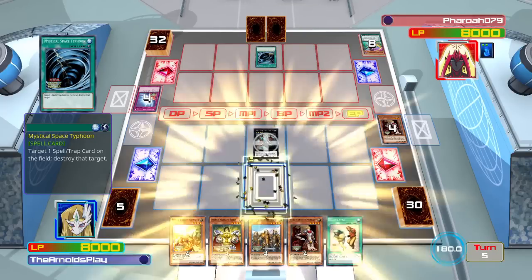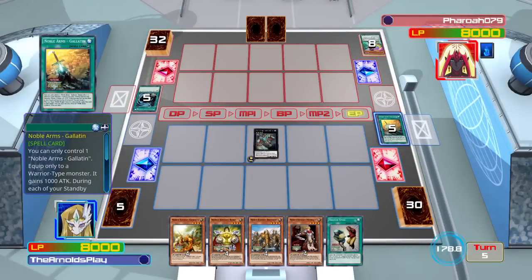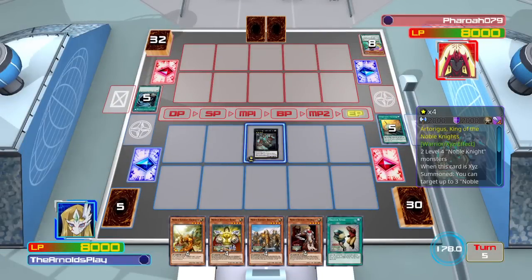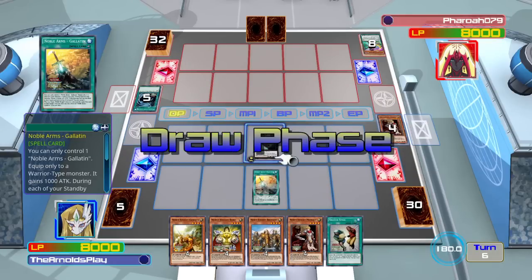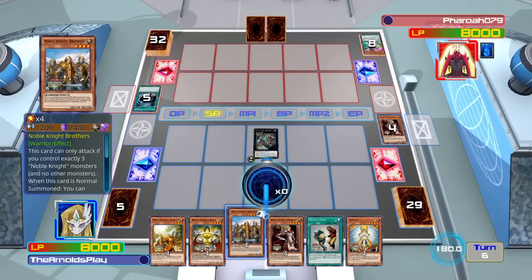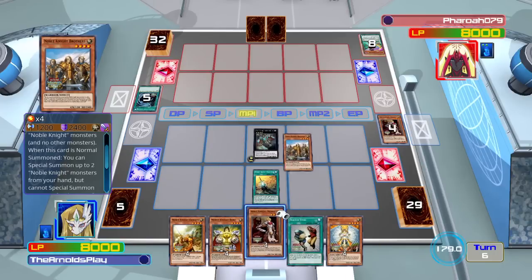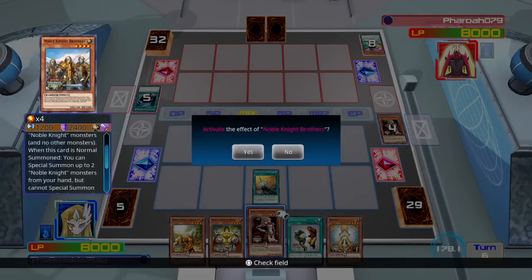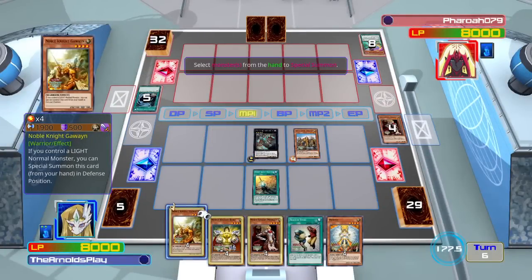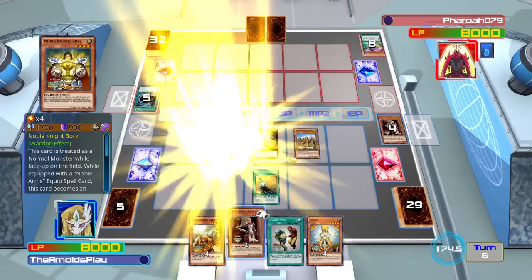I've managed to clear most of Pharaoh's board, but in his end phase he decided to play MST to get rid of Gallatin — not quite sure why he did that, I guess he didn't read the card. Gallatin is going to come right back, which is one of his really great effects. Noble Arms equip spells are typically a plus one, because when the monster is destroyed they get sent to the graveyard too, but they revive themselves once from the graveyard.